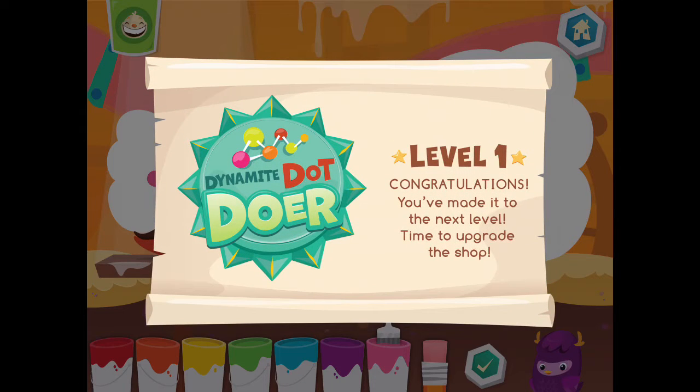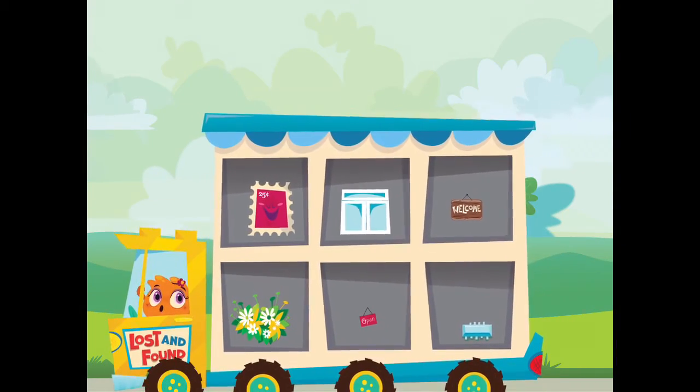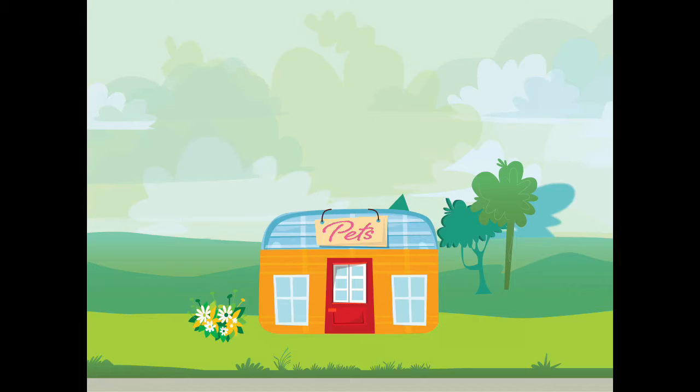Ya ya yowzy! You are a dynamite dot doer! Choose an item for your city. Bye-bye. Place the item where you want it. Tap the OK button when you are done.